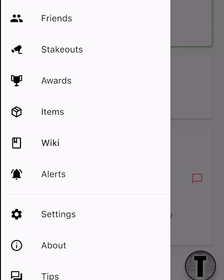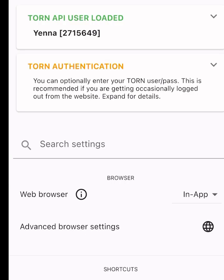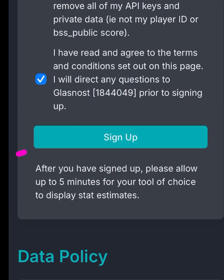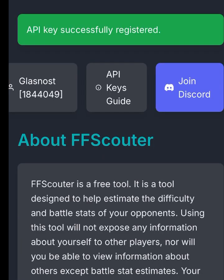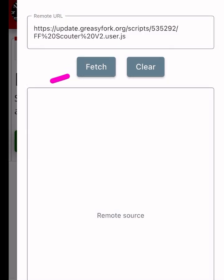If you're using TORN PDA, it's recommended that you use the same API key for this script. In TORN PDA, you can see what API key you are using by going to Settings. At the top where your name is, click the drop-down, and you can copy and paste your API key. Then you'll click Sign Up. At the top of the screen, you'll see if your API key was successfully registered. Then you can click the link for the script and install the script.